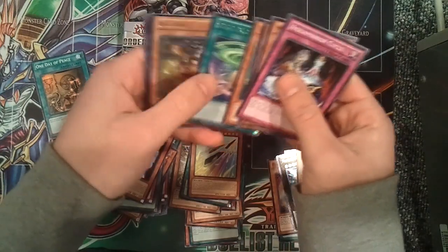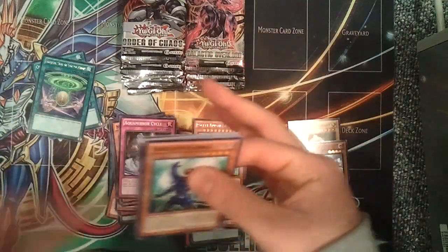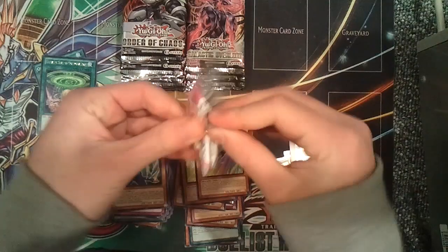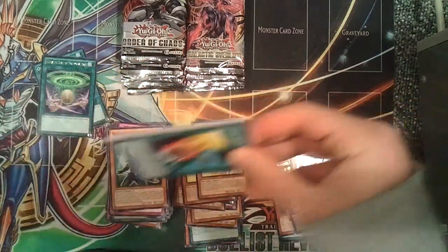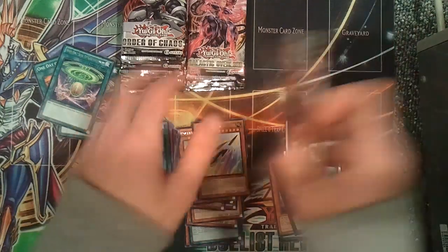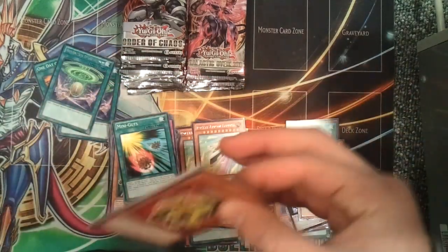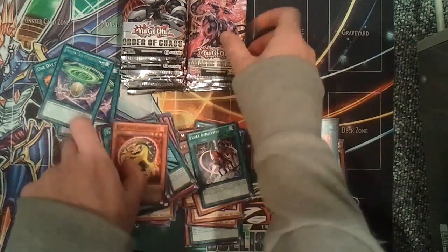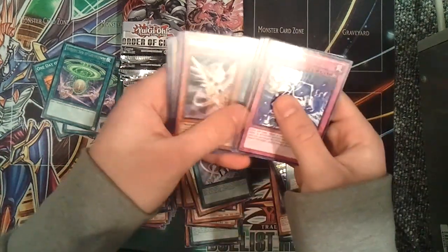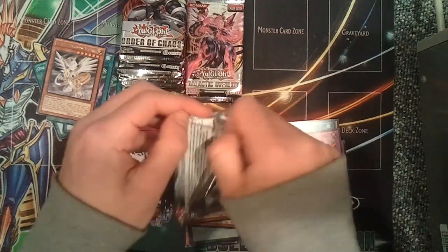Oh, I see an Ultimate! We have a Heretic Seal of Convocation and an Ultimate Beatron. We're getting a lot of Hollows — just not very good ones. Rocket Arrow Express. Another Heretic Seal of Convocation and a Bound Wand Super. Come on — give me that Card Cardi. Final Inception. Heretic Dragon of Tefnuit and a Secret Rare Heretic Seal from the Ashes. That's not a bad pull right there. Decent.